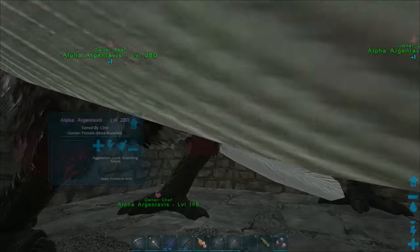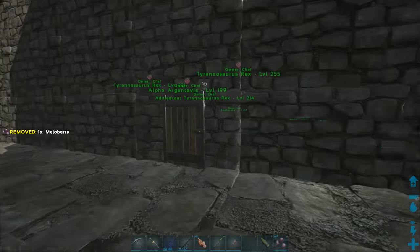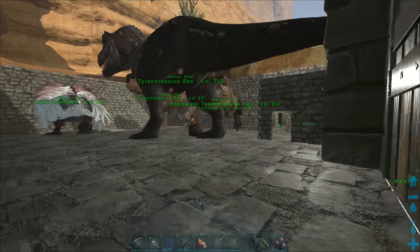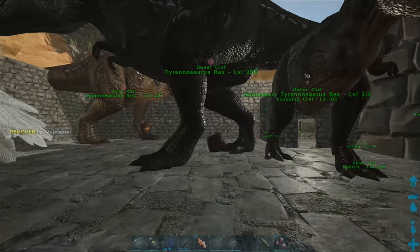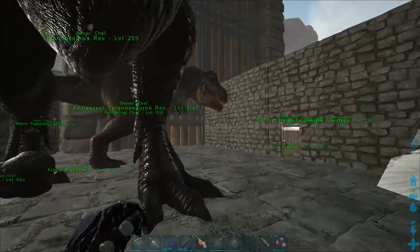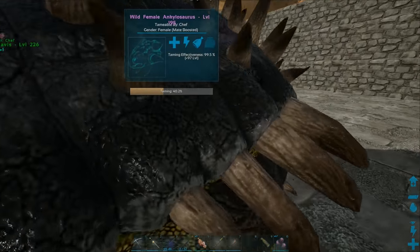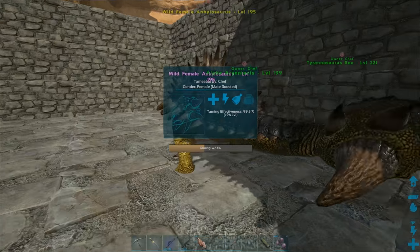Let me check on the female - 16 minutes until she can mate, that's good. One of the T-rexes wants some care - a level 214 T-rex, not bad. Let's get her on a walk with me. Going up to 38 on the tame, not bad. I think I'm going to prioritize taming the Ankylo right now, then try to level up the T-rexes and improve all the armor.